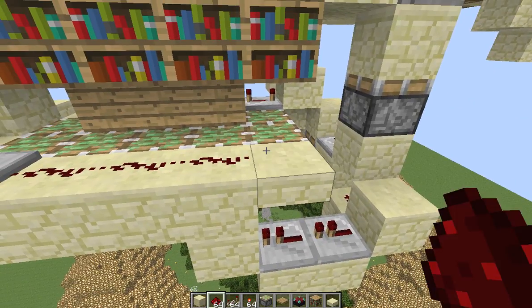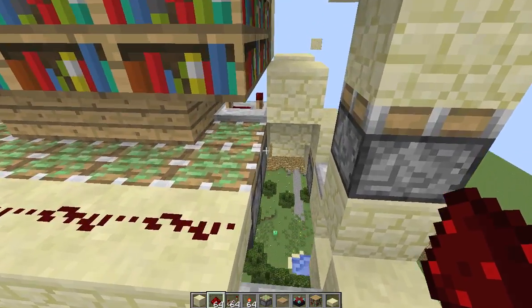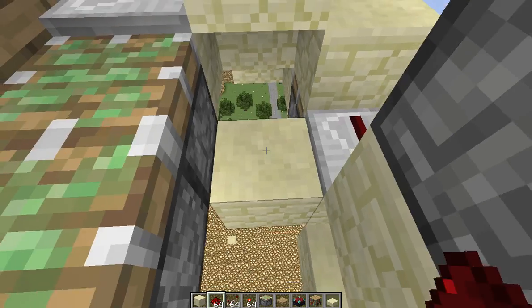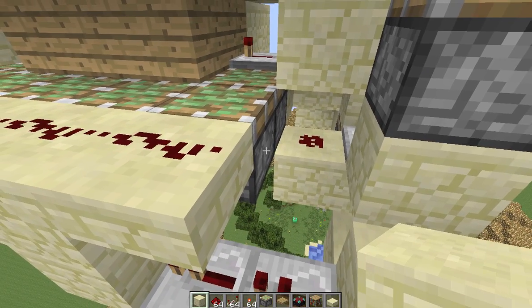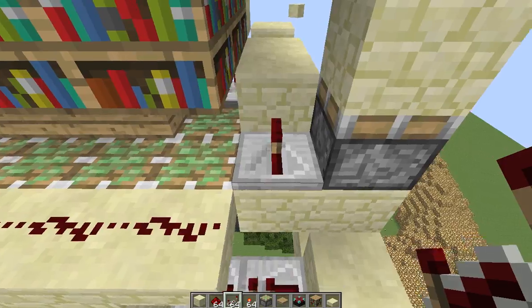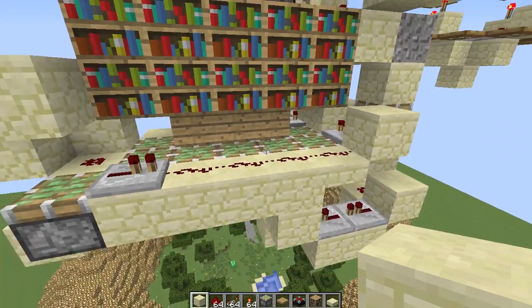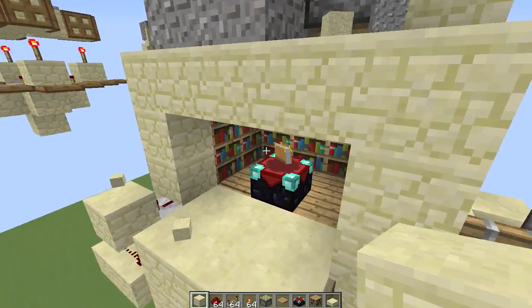And then the way we power these last two is simply with a dot of redstone there to power that, and then that dot will also power this block and into that piston there. Repeater on that block, and then block into that repeater. And we should be done, actually. Let's try it out.